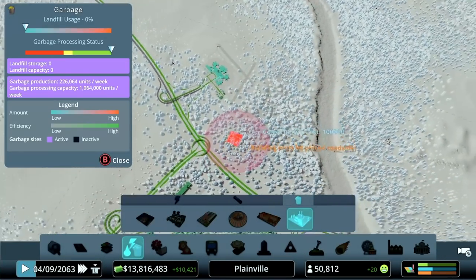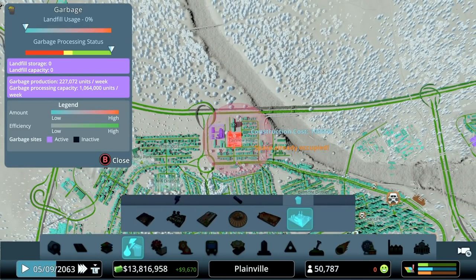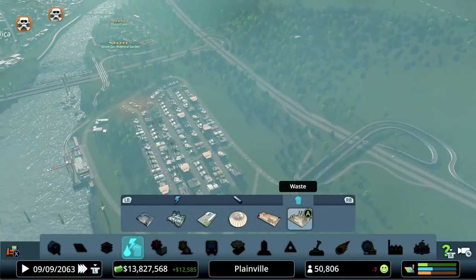What's new in Sunset Harbor: the waste transfer facility is stage one. It has 10 pollution and 25 noise pollution — less pollution than the recycling center but a little more noise pollution. Size-wise it fits into about the same spot, and that bubble of pollution is pretty small. However, this is not the ultimate destination for your city's waste — it's just a holding spot. You have to send it off somewhere, and that is the job of the waste processing complex.